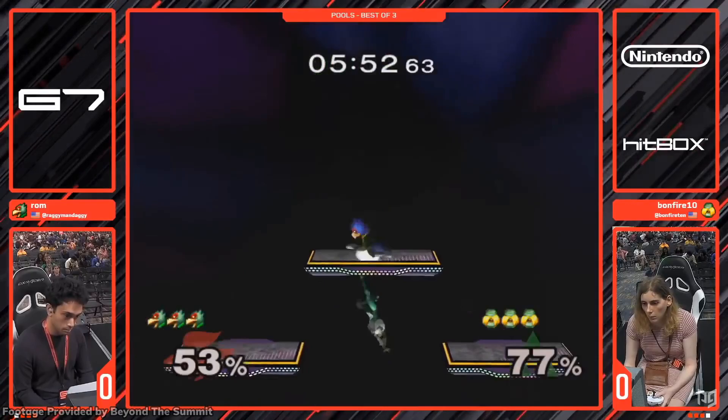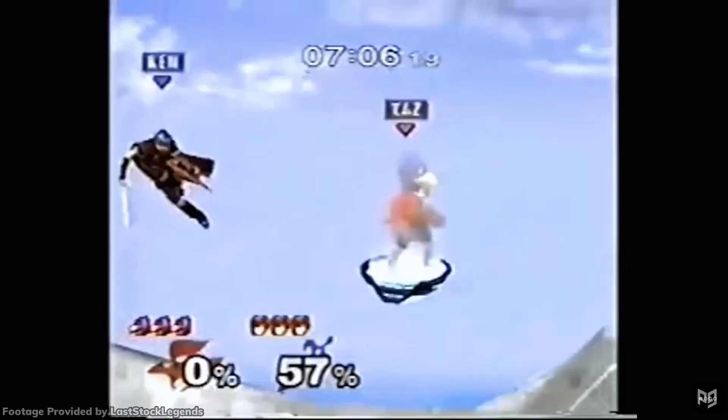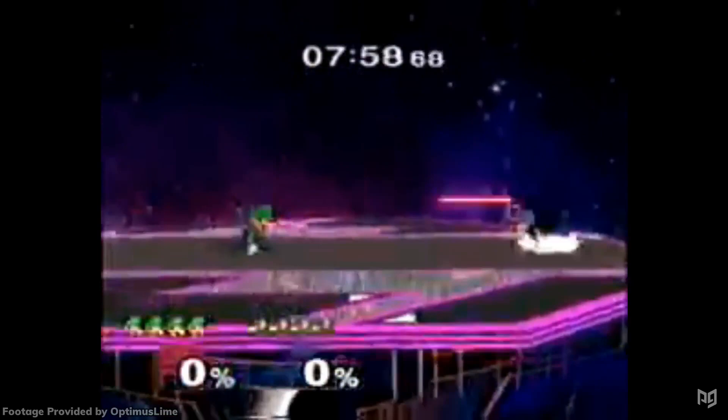Falco's hitboxes give him more vertical combos and tech chase mix-ups. His shine is better for aggression, giving him stronger offense but weaker defense. And then there's the blaster. In the early days of Melee, it was Falco's blaster that really set him apart. Even very early on, it was pretty clear that Falco's laser was one of the best projectiles in the game.